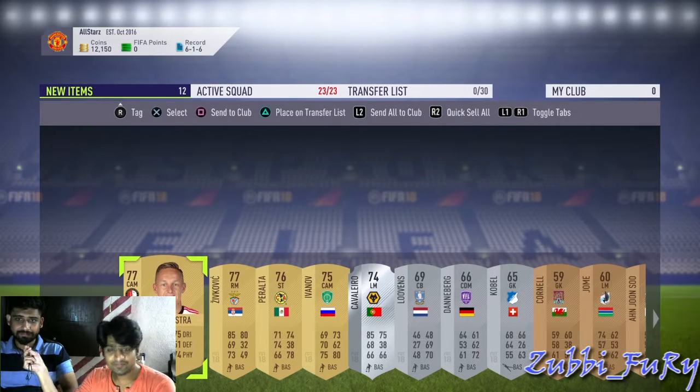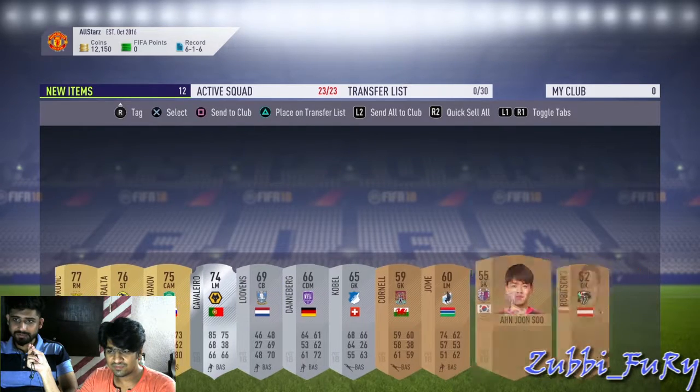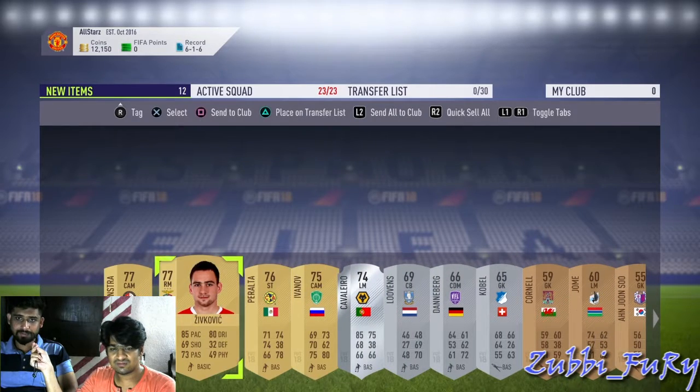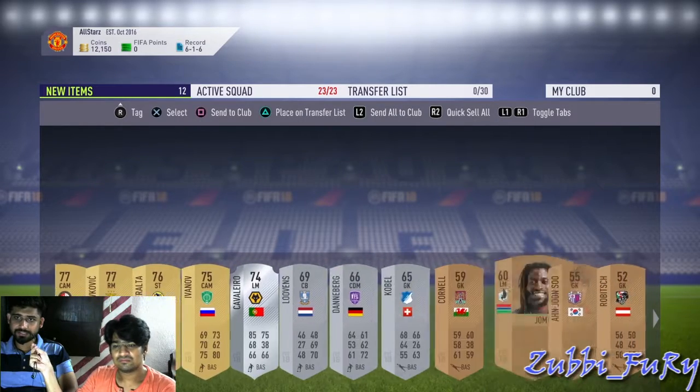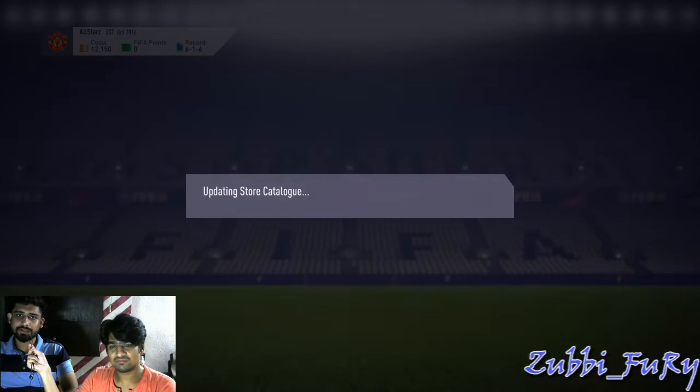Okay, we got these players. As the pack said — All Players Pack — we don't have anything extra: no contracts, nothing else. We'll store everything in the club.